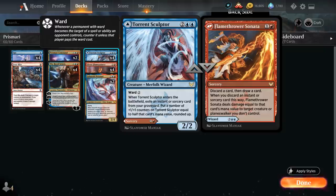We also have the flexibility of casting Flamethrower Sonata, a two-mana sorcery where you discard a card and then draw a card. When we discard an instant or sorcery card this way, Sonata deals damage equal to that card's mana value to target creature or planeswalker we don't control.